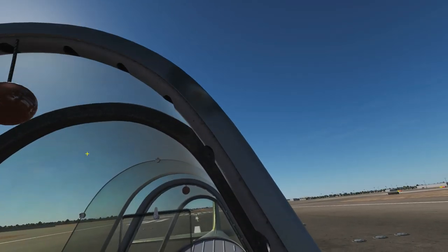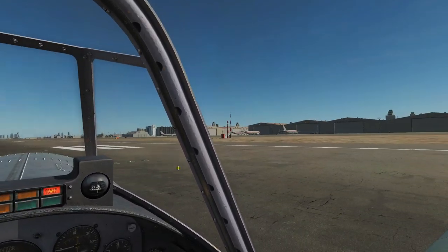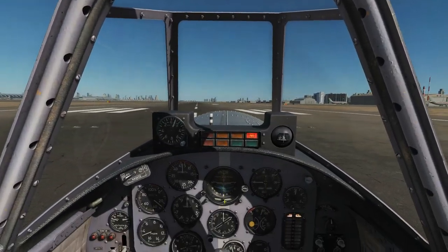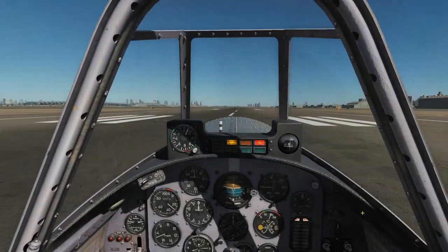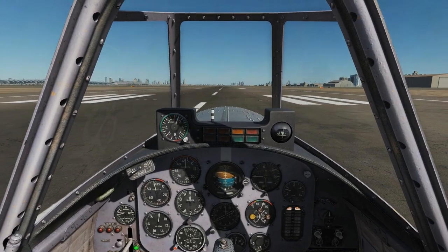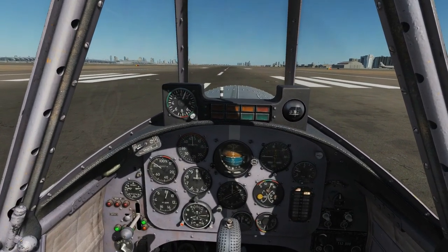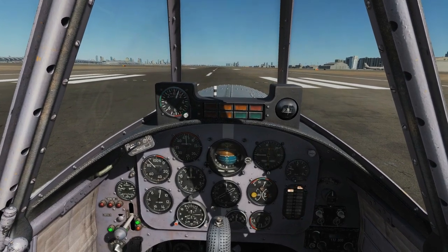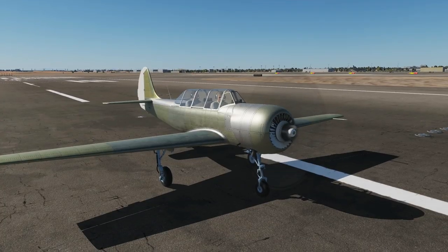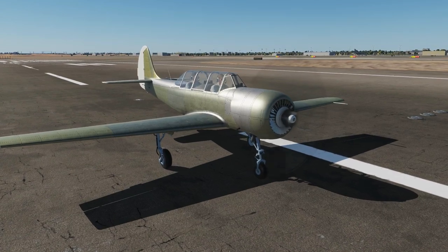Next we're going to look at the sound effects — interior and exterior. It's going to be a little bit difficult to judge because this won't comply to a lot of the sounds I want to hear, like G noises and high alpha stresses on the airframe, because this airplane just can't really do that. But we'll give it a go. First we'll look inside the cockpit — just rev the engine, make sure I can hear the whole RPM range. She sounds realistic. That's really good — it's a radial engine. Love these radial sounds. It's on par with the FW-190 A-8, it sounds really good.